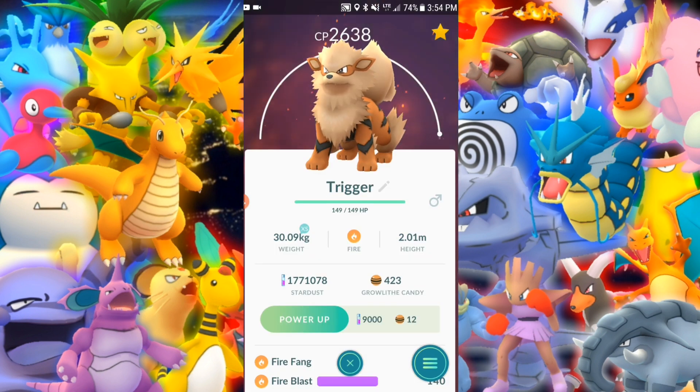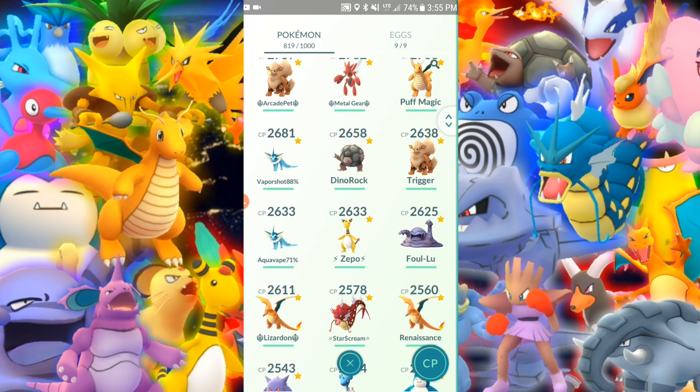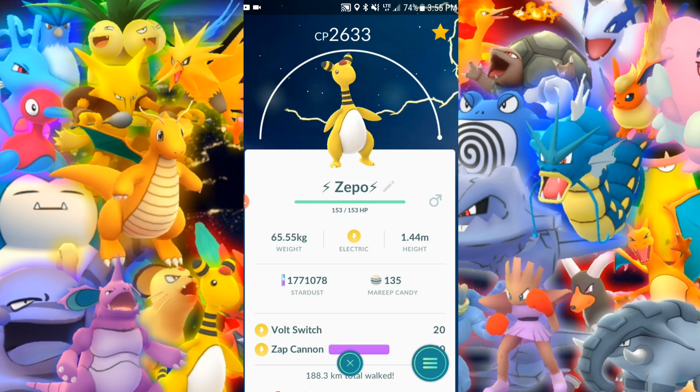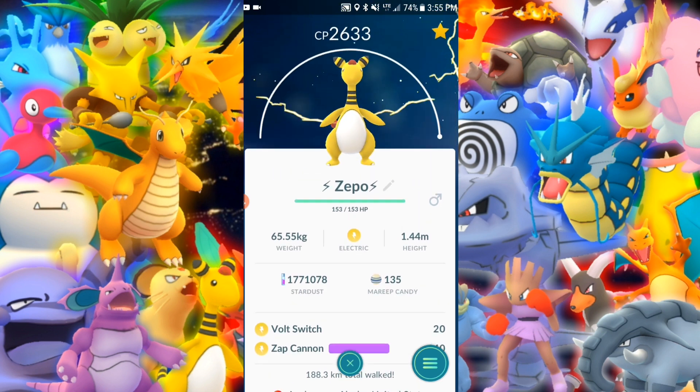Trigger just needs like one or two more power ups — he's one of those Pokemon I just did not finish for whatever reason. Ampharos — if his sprite will load — is maxed out. All the way maxed, very nice. Volt Switch and Zap Cannon — loving this.